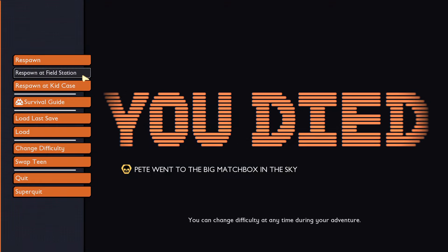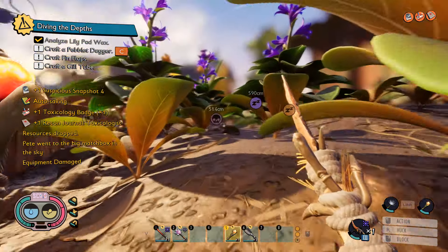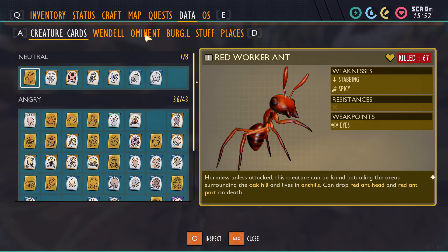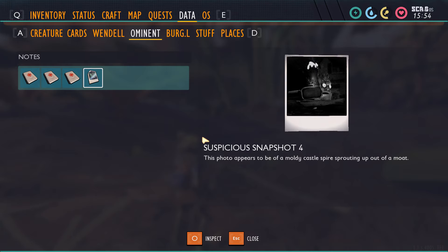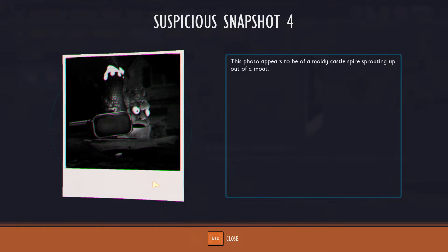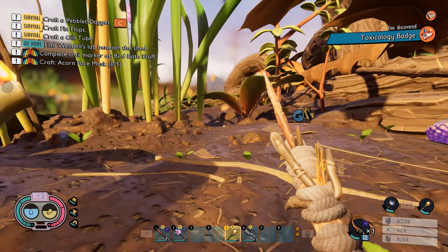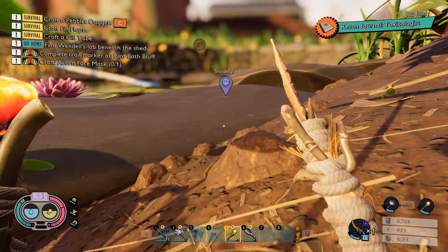So the intern of course was the one that went crazy and started putting ant heads on sticks. Our oxygen was ticking down that whole time. A suspicious snapshot — it appears to be a photo of a moldy castle spire sprouting out of a moat. We know where that is, but what exactly is it indicating? Does the castle have something to do with Ominent — do they have some kind of outpost over there? Because we didn't really go in the castle since it was on the other side of the moat.